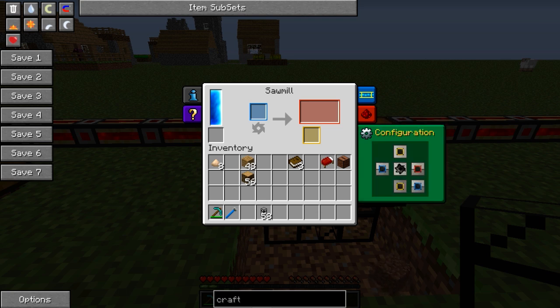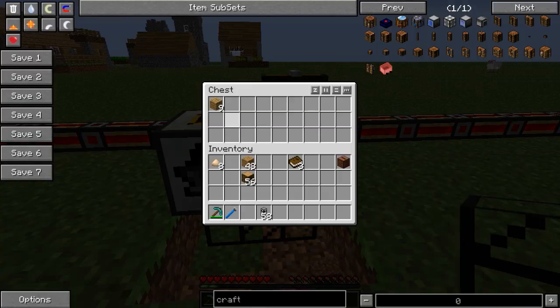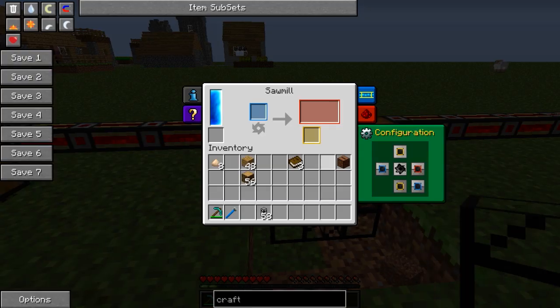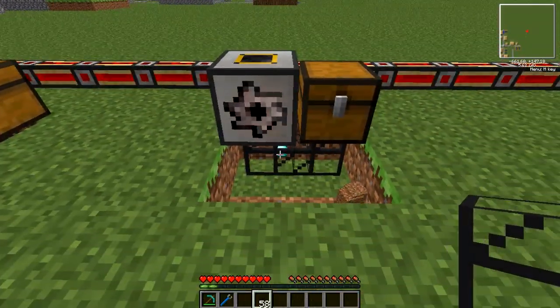Other things you can do: if you pop a Bed in, you get your wool as well as planks back — the wool goes out the bottom and the planks go into storage. There are an awful lot of things you can feed into this. And if you've got an abundance of Jukeboxes — which is unlikely — that's a great use for the Sawmill as you can reclaim your Diamonds, which is fantastic.